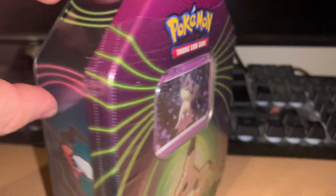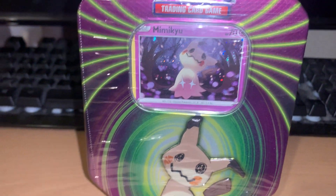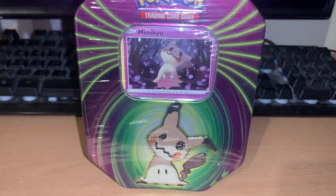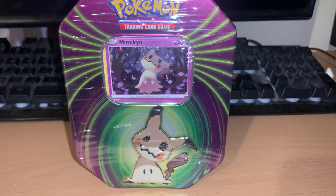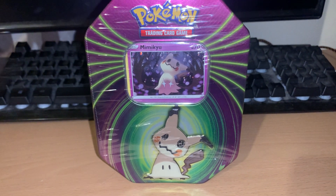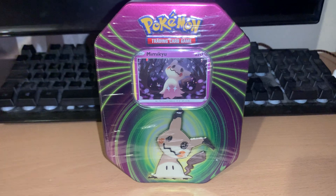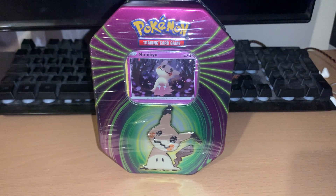In terms of pack value: Fusion Strike is still holding at four pounds — no real movement on that. Chilling Reign is probably the same if not dropped a little bit to three pounds fifty or three pounds seventy-five. And Evolving Skies has boosted up to between six and seven pounds a pack. So on average you're probably looking at about fourteen pounds in pack value, without taking into consideration the value of the tin or the promo card.